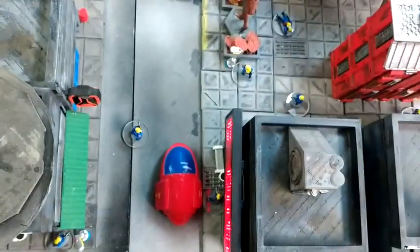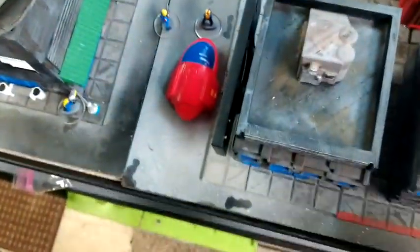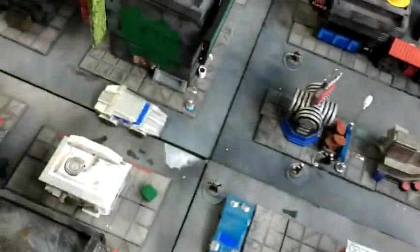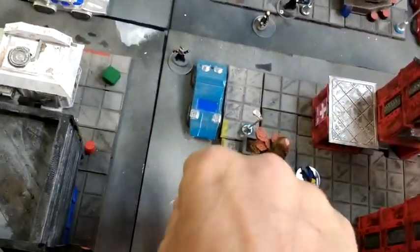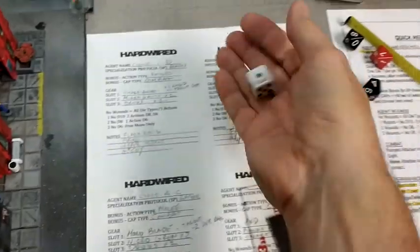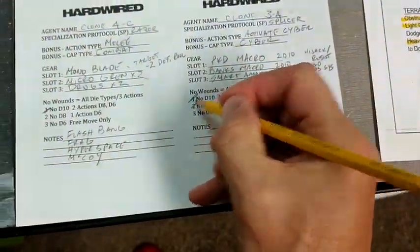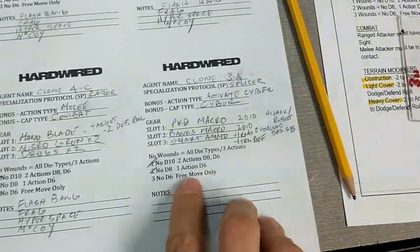One steps out to the front of the car — five hit, defense — six saved. Another comes out in front of the store, takes a shot — missed, good. Another steps out — hit, defense — nope, that's wound two on him. So he only gets a D6 and a free move now.